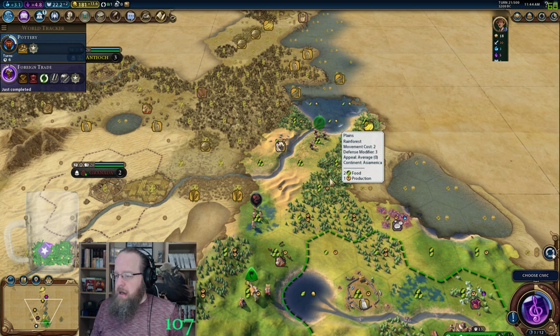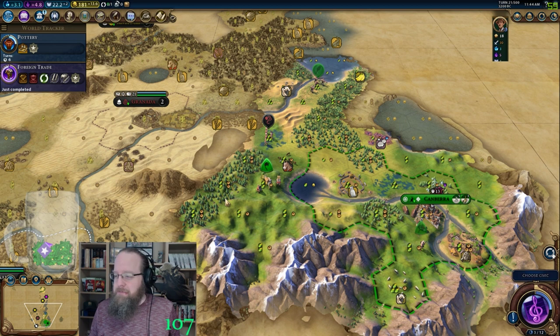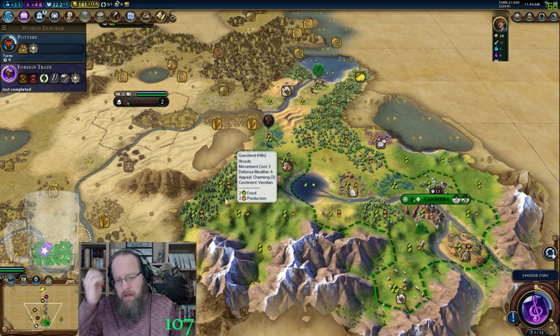Could get the sweet sweet two-tile Petra, just like the AI — that's sweet. Actually it'd be one tile, right? Because I need to use one tile for the build. Wait, can you build it on a hill? You can't build it on a hill — you wouldn't even have flat land to build it on.